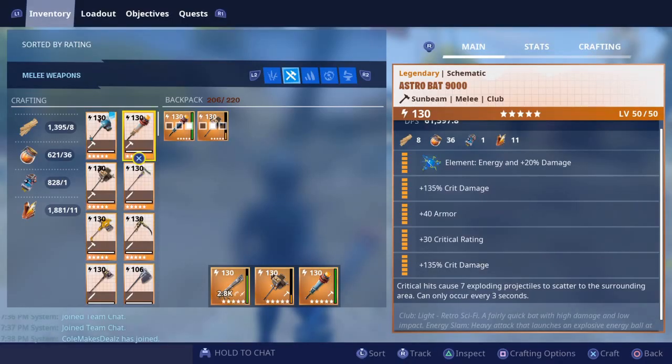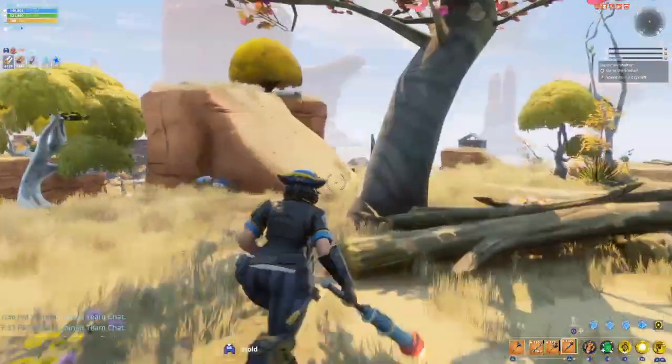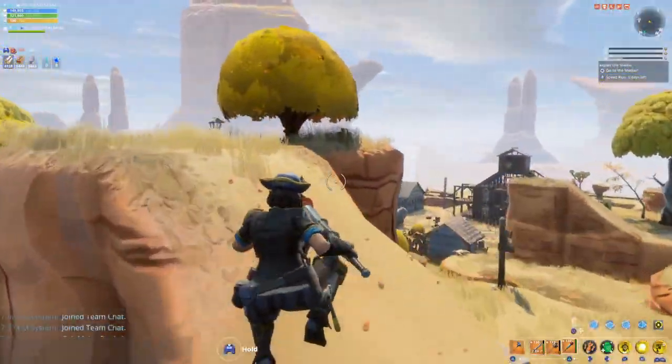So I decided to make the Astrobat 130, all crit build — definitely god rolled. We're going to test out this god rolled weapon to see if it's really good, or if it's not, then I made a huge mistake. Oh well.